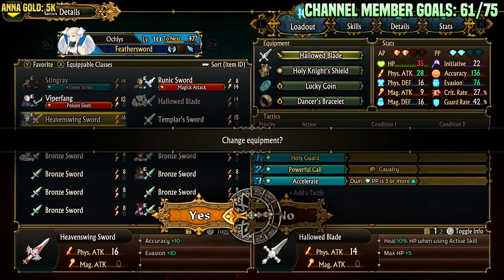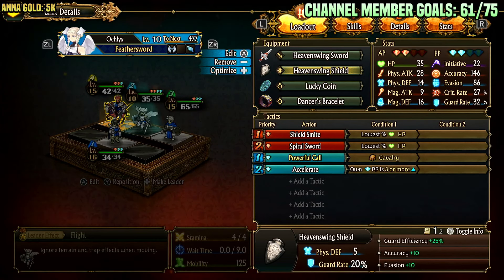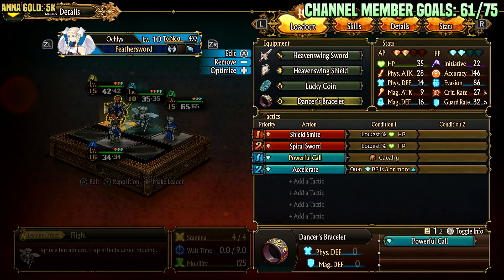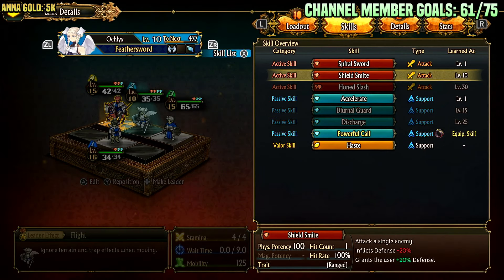For pure evasion tanking, just run her default items with Lucky Coin — then she only has to worry about archers. But if you have someone to block archer attacks on her, she's basically unhittable. She also applies a buff to Clive with Powerful Call. Her main use cases are: debuffing enemy defense, being an evasion tank that wastes enemy attacks, hitting ranged attacks in the enemy backline, and throwing on utility items. Dancer's Bracelet is perfect because it gives her something better than Accelerate to do with passive points — she can buff Clive twice with plus 30% physical attack for the ally's next attack.